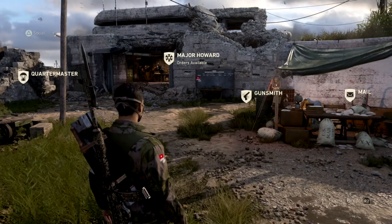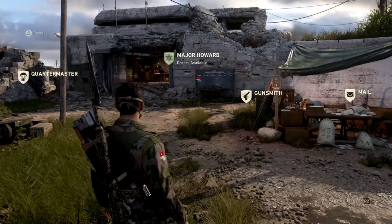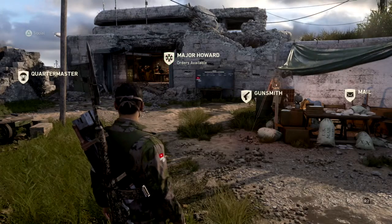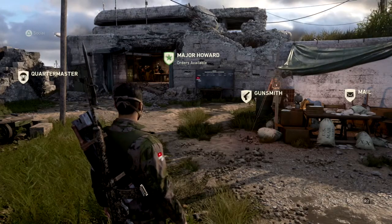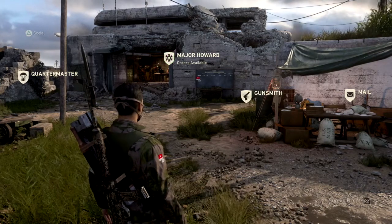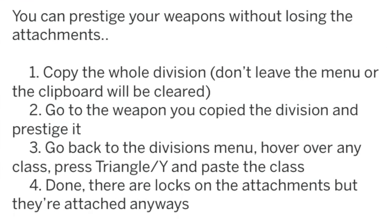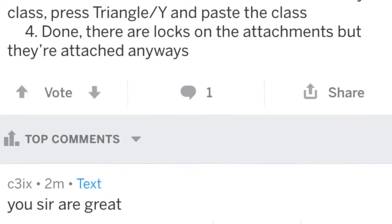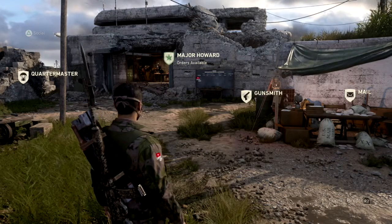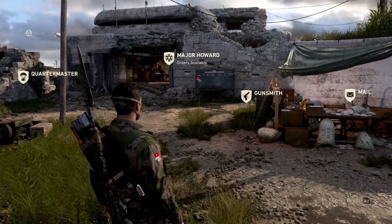Hey folks, Izzy here. I get pretty annoyed when I prestige my weapon and I don't have any of my attachments. Luckily, I was scrolling through Reddit earlier and came across a post — I'll put the link in the description — that showed you how to keep your preferred attachments on the gun even after you've prestiged it. Pretty cool, right? I'll show you guys how to do that.